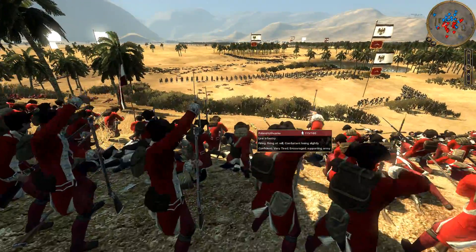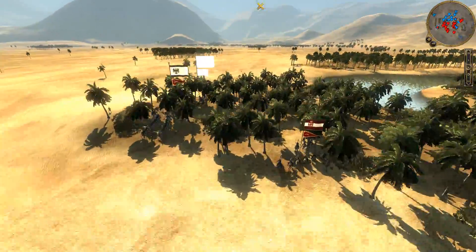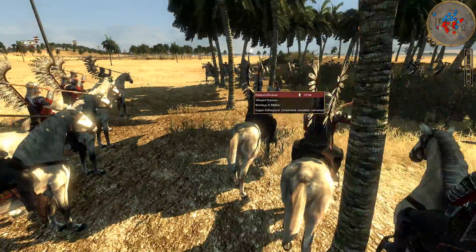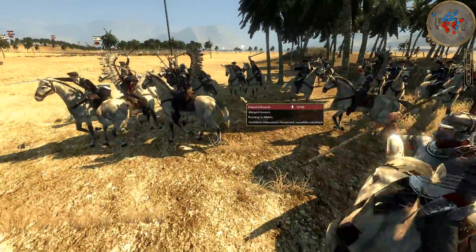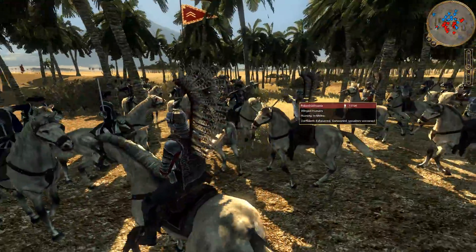I'm now down to one line infantry unit taking on three line infantry units. I still have some Winged Hussars but I was trying to get them out because the general is chasing them down. This is the last stand of the Winged Hussars — and this is where they break. They don't stand a chance.